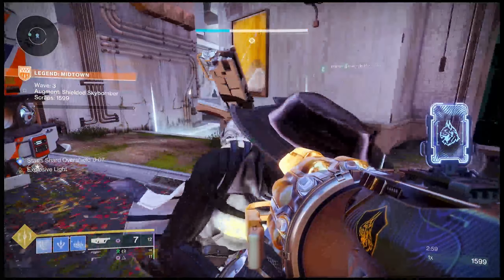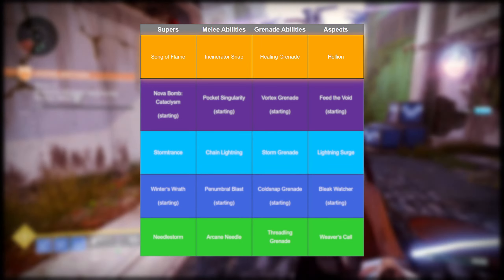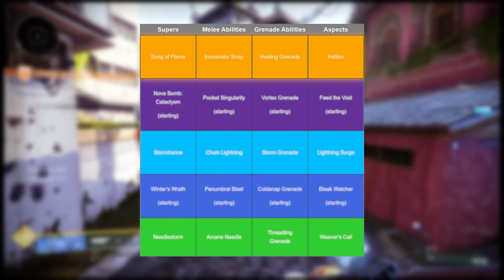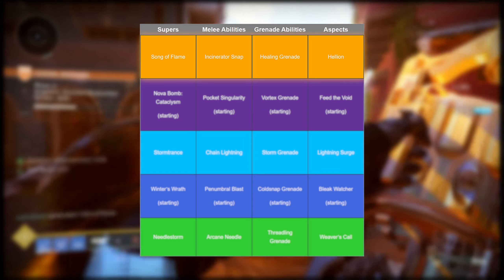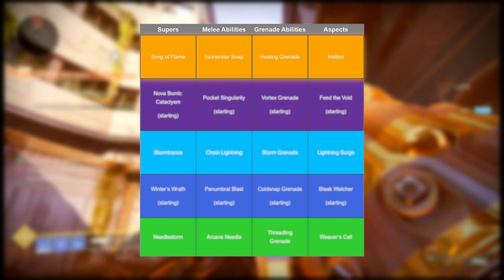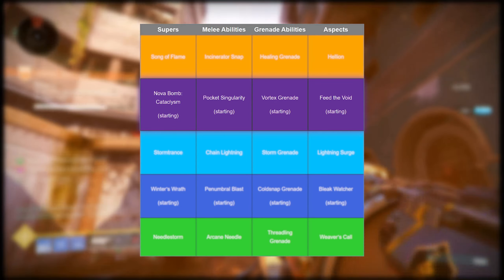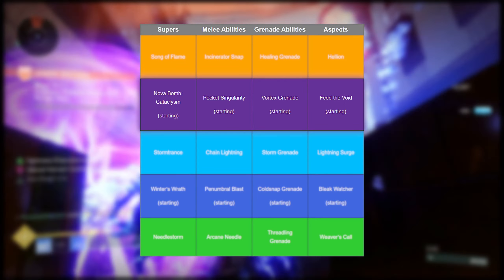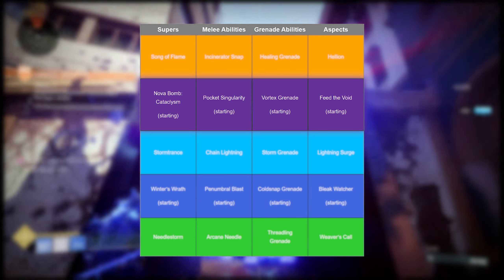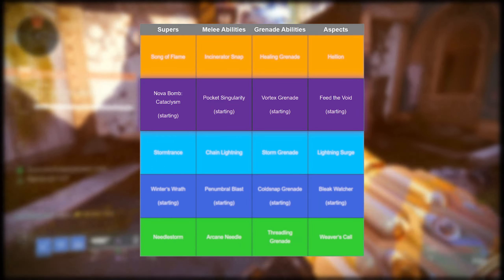Moving on to subclass options, starting with solar: we have the new super Song of Flame, which we can't really judge yet. For melee we have Incinerator Snap, which everybody loves. We also have healing grenades, giving warlocks some healing capability, and the new aspect Hellion, which gives us a solar buddy. For void we have Cataclysm Nova Bomb — great for single-target DPS — Pocket Singularity as a melee (one of my favorites for knockback and spreading volatile), vortex grenades, and Feed the Void, which gives us Devour when we defeat targets with abilities.